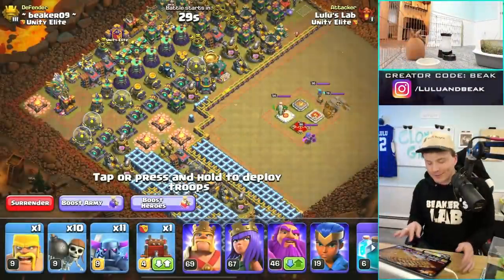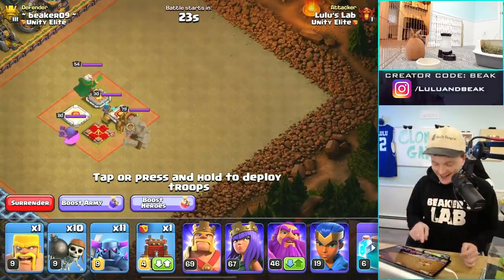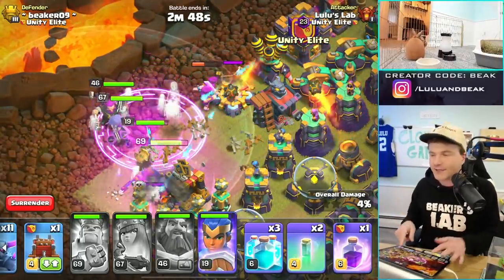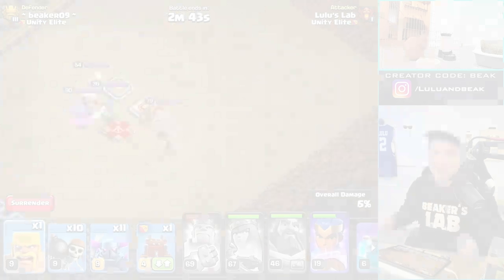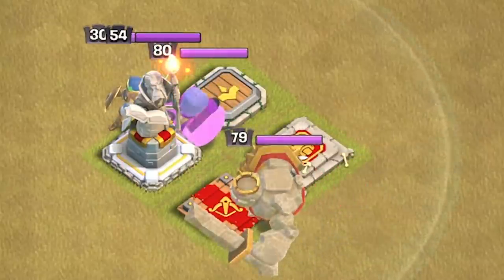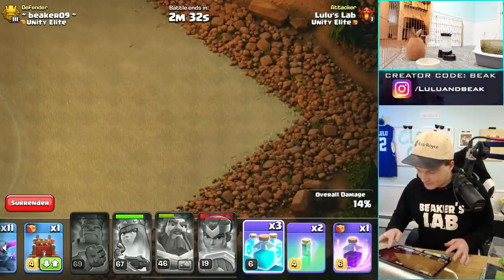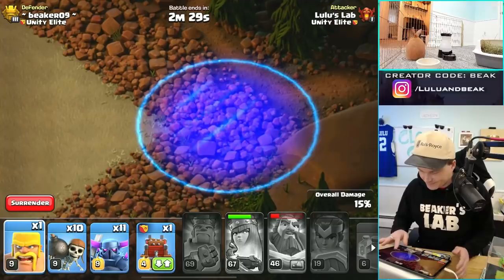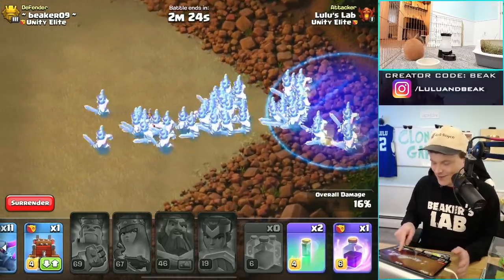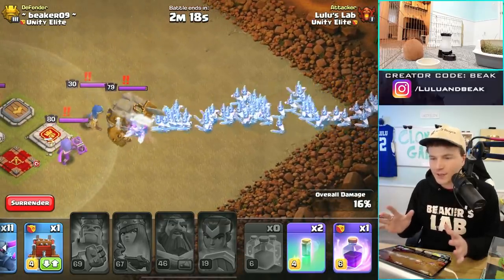Before we hit round two, I want to try something — there's no way this is going to work but I have a plan. Doesn't that look amazing? That rage spell is from the super valkyrie on defense, not from me. Okay here we go, this is going to be so impossible. Look at them — they're being buffed by the warden and they're pretty much max. The king is one level off. Let's do it! Good luck guys. There are so many of them — wait, maybe they will do this, I truly don't know.